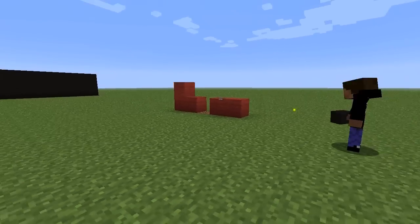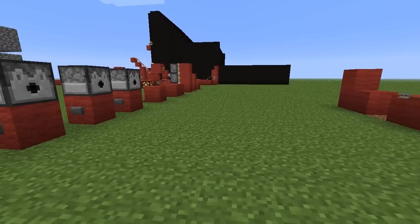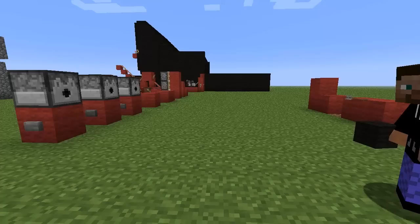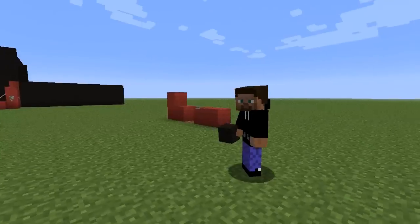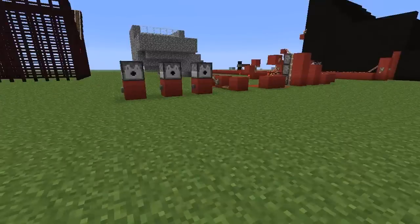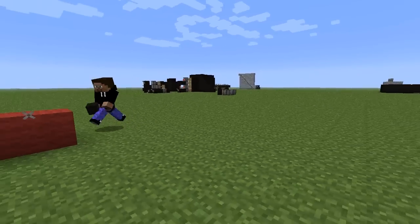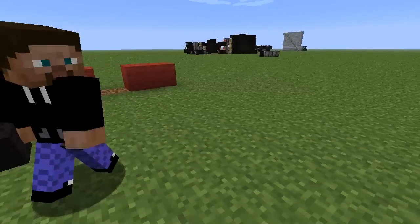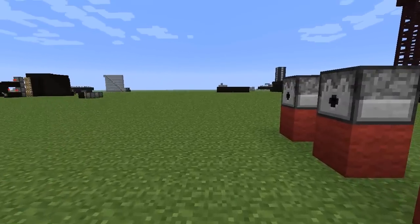As of the last snapshot, you're able to put minecarts and boats in a dispenser and dispense the minecart right onto the minecart track ready to go, and the boat right into the water ready to go. You can also do that with chest carts and furnace carts.